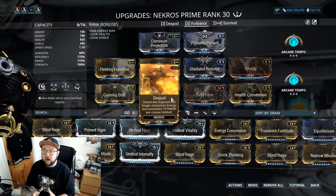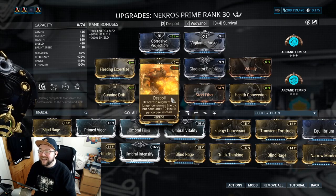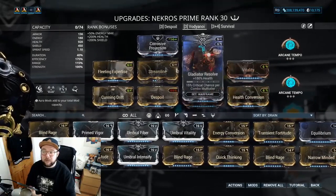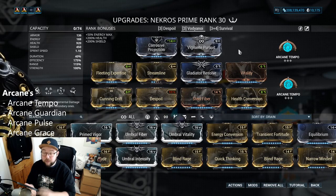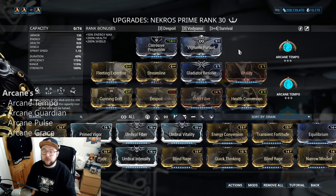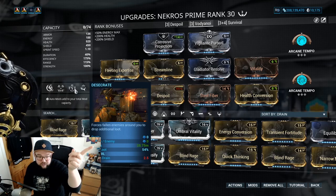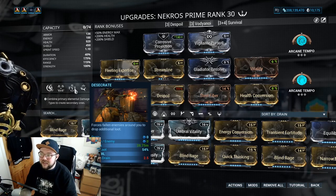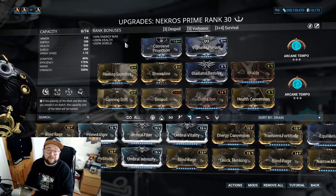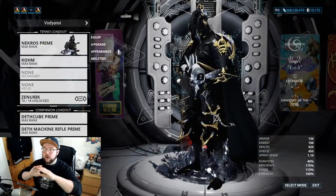We don't need more people on Zenurik at this point, and once we toggle Despoil on we're not getting energy back. So we're using Despoil to convert health instead — extra health on top will help survivability. Arcane Tempo is fine, but you can also use Pulse, Grace, Guardians, or whatever you prefer. You only need a little bit of range since Desecrate reaches 28 meters — you can see where the dome is, so we don't need much range. Necros doesn't need duration, efficiency, range, or strength beyond that.